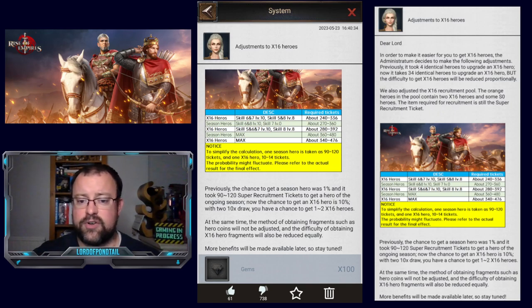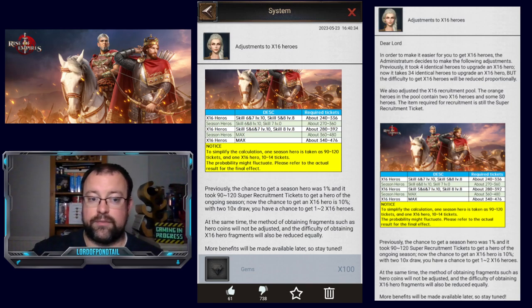The two other things to think about: first, the method of obtaining fragments such as hero coins will not be adjusted, and the difficulty of obtaining SX16 hero fragments will also be reduced equally. Does that mean that if you use 60 tokens you would get 40 fragments — eight times the current rate? Currently you can get five fragments for 60 tokens. If you look at it from the same principle as the Season Rewards Chests we've already received, they are giving you eight copies of this hero. So it stands to reason that from your end-of-season rewards, if you use one of your tickets you would get eight copies of this SX16 seasonal hero as well — that's me just guessing, but logic would dictate that's what's going to happen.